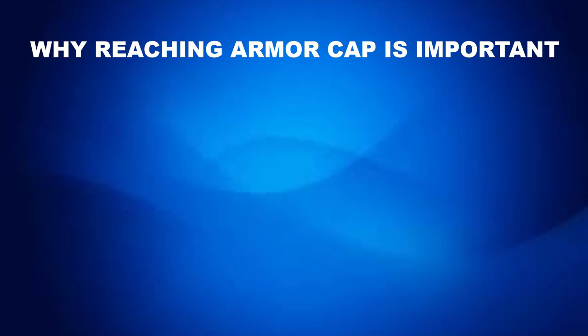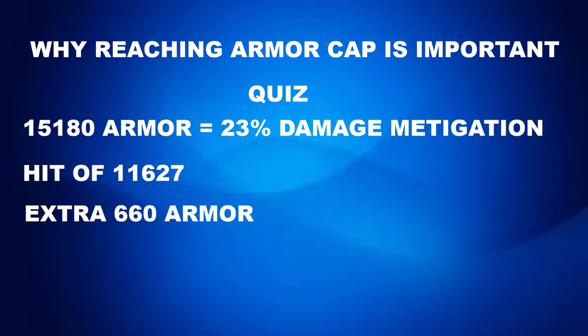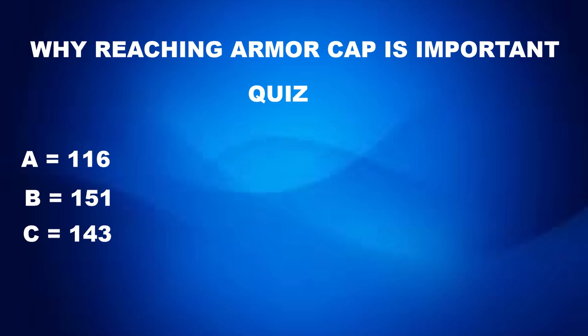With everything we've learned, it's time for a small quiz. You have 15,180 armor, which equals 23% damage mitigation. You're taking 11,627 damage. You decide to swap a piece of armor and gain an extra 660 armor, which equals one percent more damage mitigation, bringing you to 24%. How much less damage does the hit do now? A: 116 less damage, B: 151, C: 143.